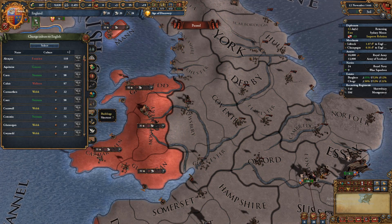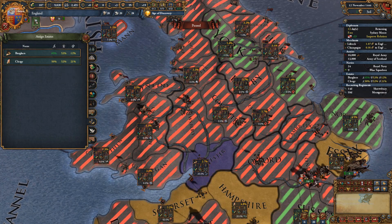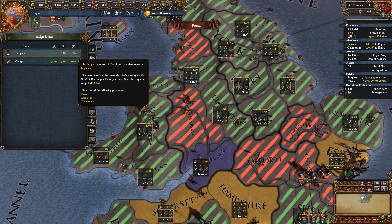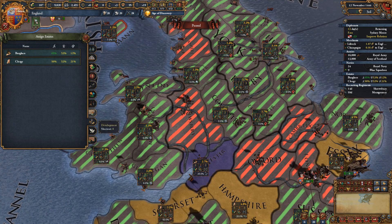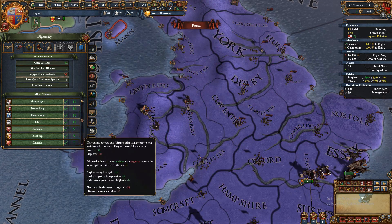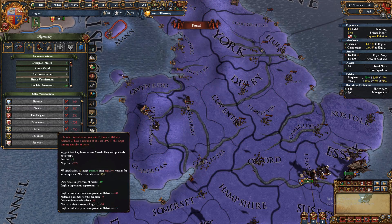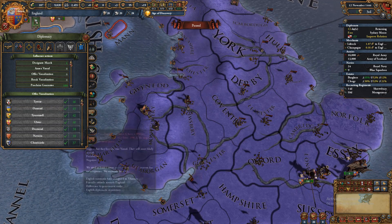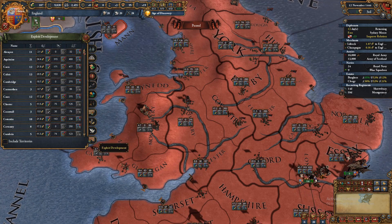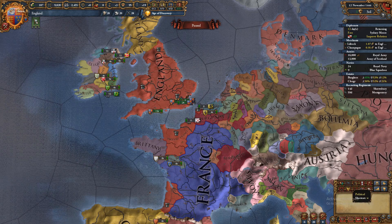Culture — don't worry about that early. Buildings we went over. Development — don't worry about it. Estates here: giving them land makes them more loyal but gives them more influence. Sometimes they require a certain amount of land and it'll show red if something isn't right. With a certain DLC you can quickly scan what nations would do — for example checking who would become our vassal and under what requirements.